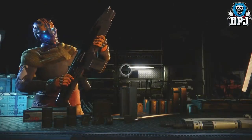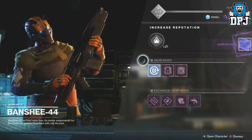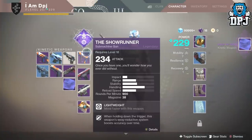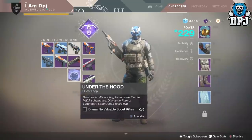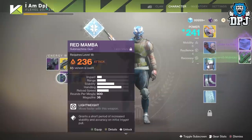Once done, head back to Banshee within the tower. The next step is called Under the Hood. Here you have to dismantle scout rifles, rare and above — 5 in total. I am guessing legendaries and exotics will count as more, but I dismantled 5 rare scouts. Once done, head back to Banshee.